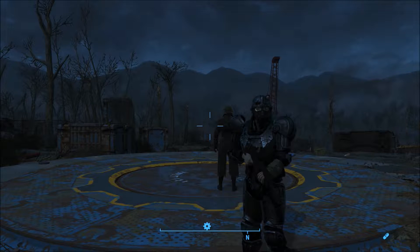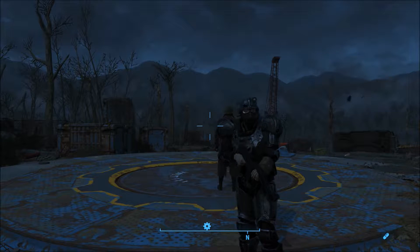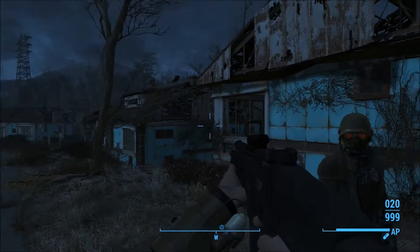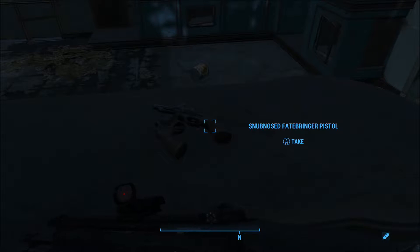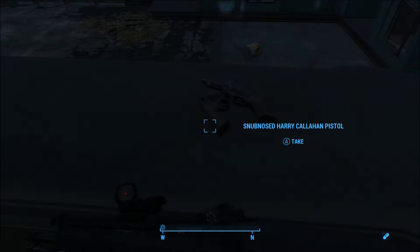The location of these weapons is the player home kitchen counter in Sanctuary. The first place you will come to once you have started playing Fallout 4 is Sanctuary Hills — the player home. It's a bit strange that they add these .44 magnums here, due to the fact that in the early base game it is quite difficult to find .44 magnum rounds.